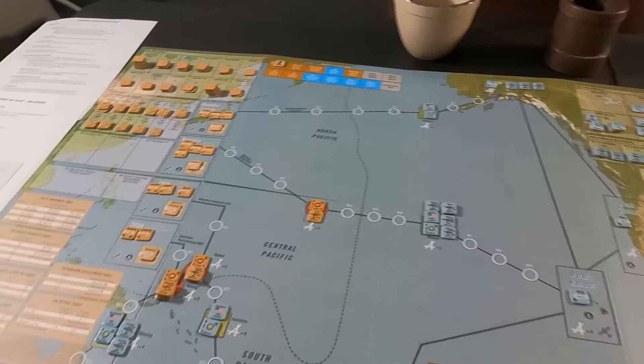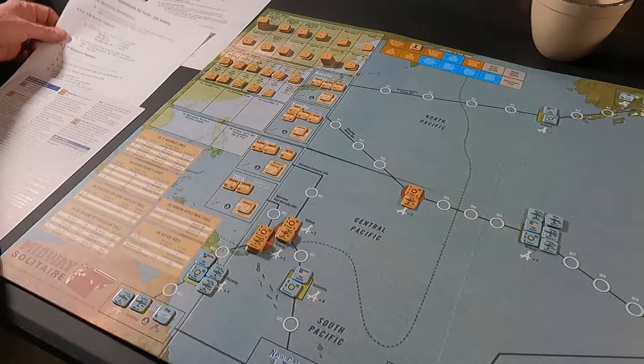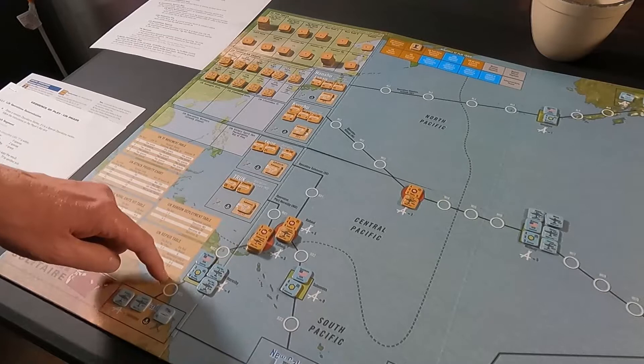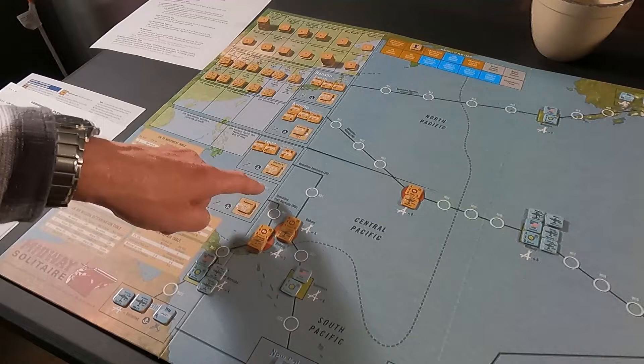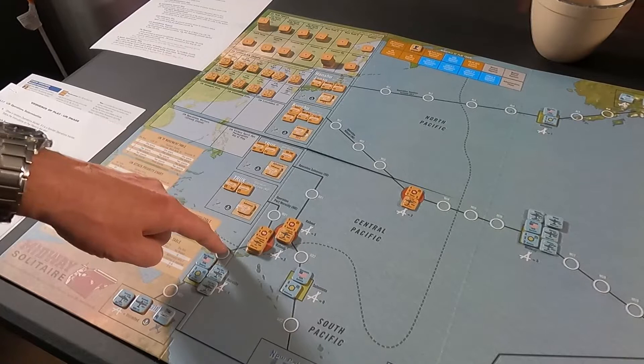So we're starting with the IJN search attempt. We're looking to determine if there's an unspotted US Navy task force within three spaces of an IJN base. He's in Australia — two spaces of a task force that hasn't moved yet. On the Solomon route, coming out of Rabaul it's one, two, three — that's Australia, out of range too. So they're not in range, and we don't have to do anything there.